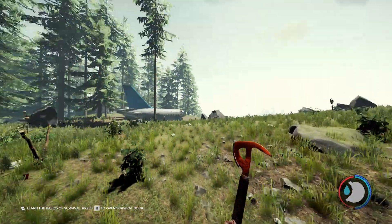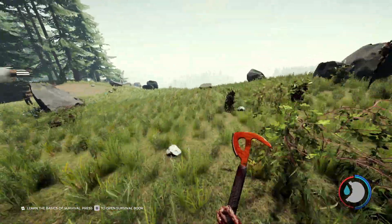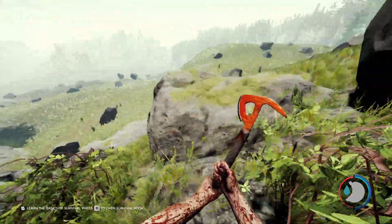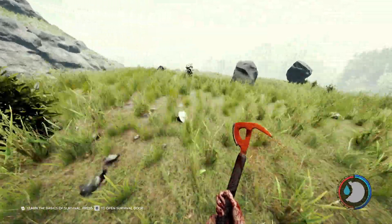You see there's trees there and there's trees there — you just want to go straight where there's no trees. Then you want to find a way down. You can shimmy down here without taking damage.